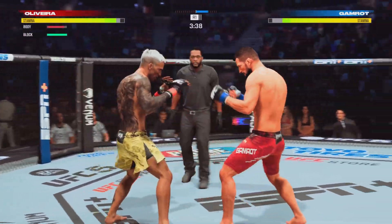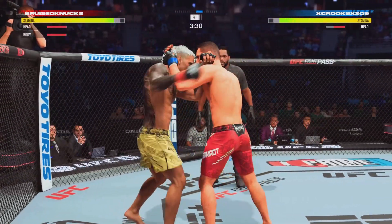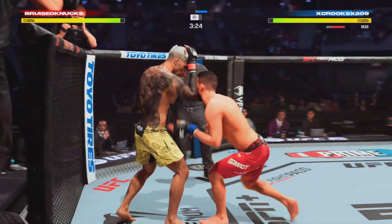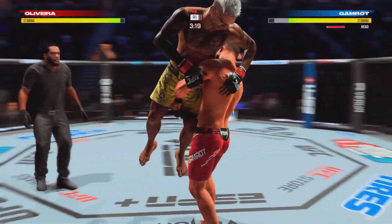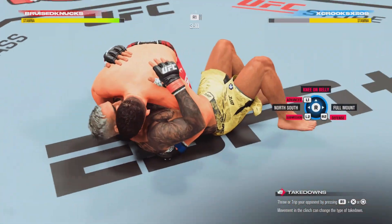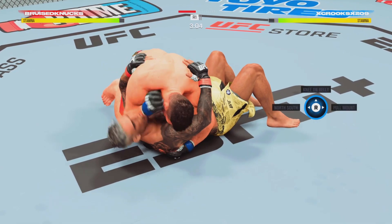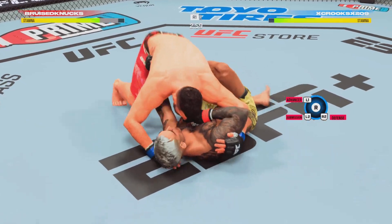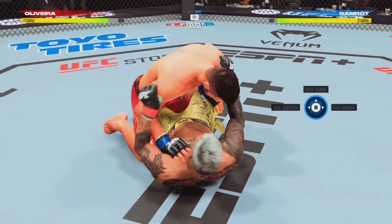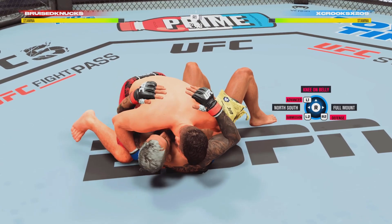He misses with the left punch. Beautiful — a takedown there for Oliveira. Hook and the clinch, and they separate after exiting. Quick entry to get in on a single — what a great single! What a fantastic takedown! Gets the elbow up into the target. Now inside the closed guard and he's gonna try to find ways to pass and move to a submission. A lot of top pressure being applied as he works out of side control.